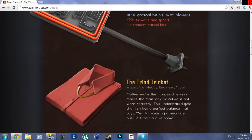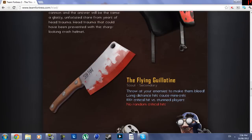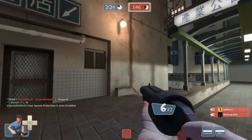Hey guys, it's Jack from the DJ Walkthroughs here and today we're covering the last weapon from this update, the Triad Pack update, and it's called the Flying Guillotine. So let's get straight into it.